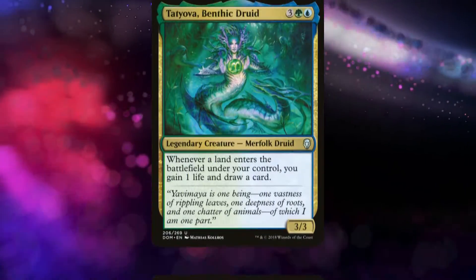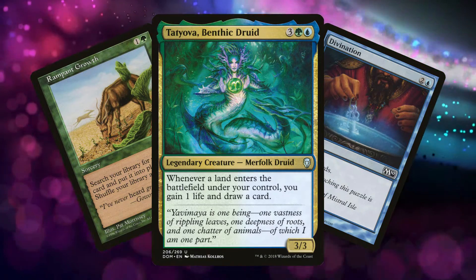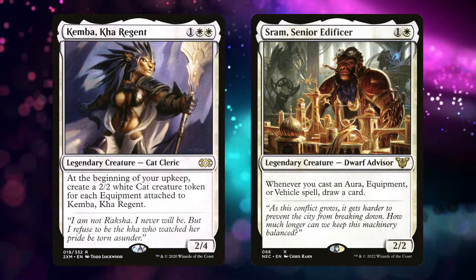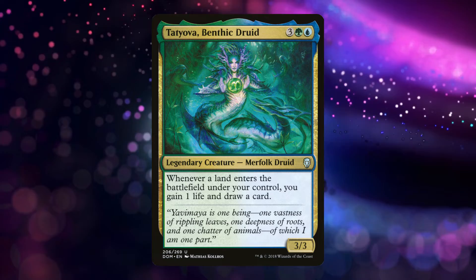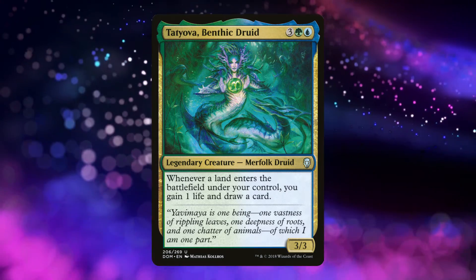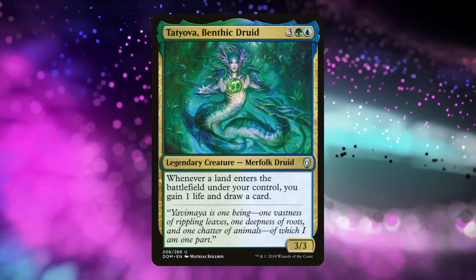We'll start with one I return to every time I think of the phrase simple but powerful: Tatiova, Benthic Druid. In commander, ramp and card advantage are the lifeblood of the format. This is what separates decks from being borderline playable to being all-stars. So when you take a commander and place it on the vein between the two, you're in for something really strong, and Tatiova is just that.